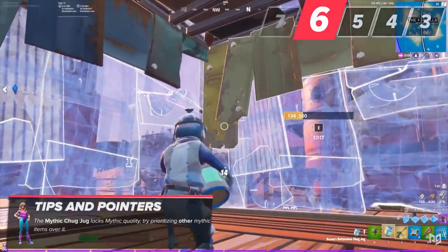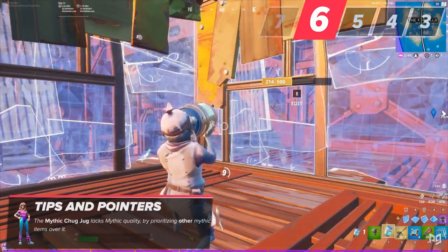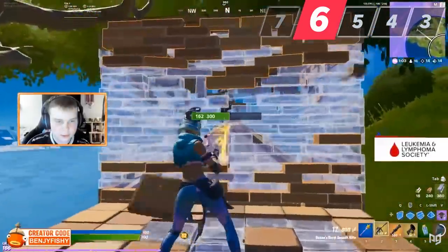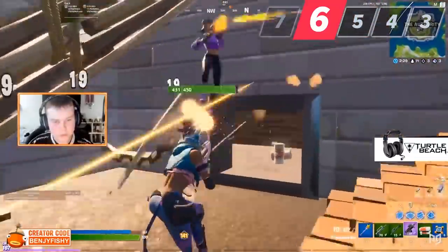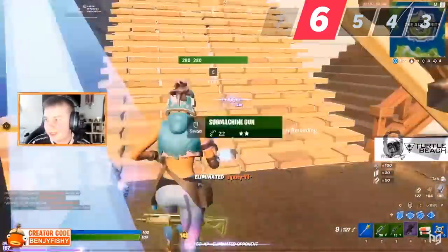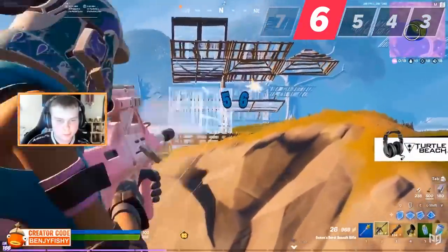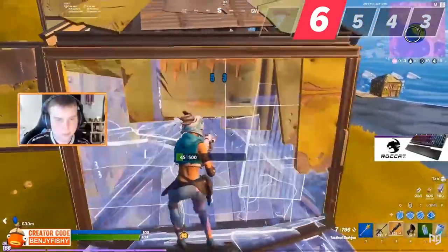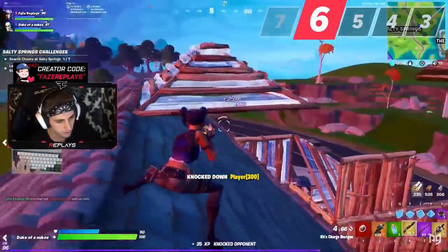The usefulness of the chug jug pales in comparison — with how long it takes to pop, you're often better off running regular heals. As for the mythic weapons, Ocean's burst rifle and Jules' drum gun are okay, but a lot of pros don't even bother. Many prefer regular SMGs over the drum gun because they don't eat up medium ammo, and most players would rather just run a SCAR over the burst rifle. The only mythic weapon truly worth running every single time is Kit's charge shotgun, since it has extra ammo, higher one-shot potential, and excellent synergy with the shockwave launcher.